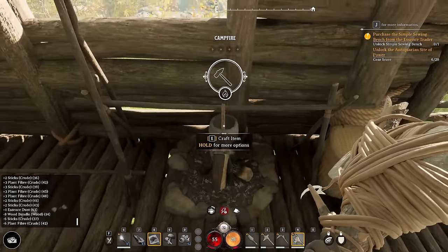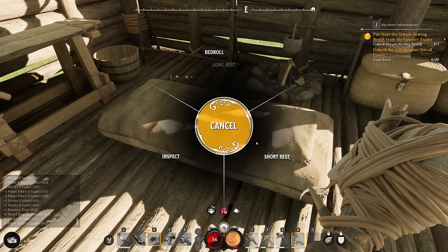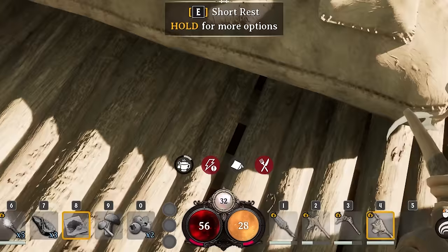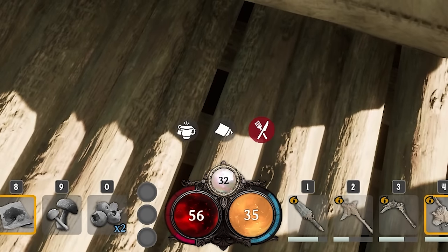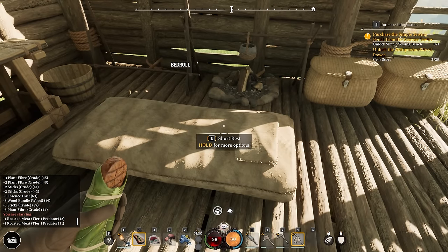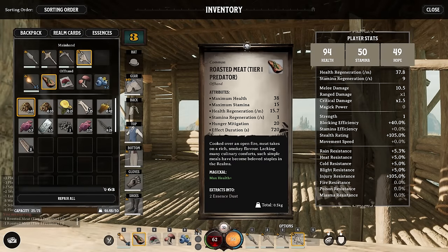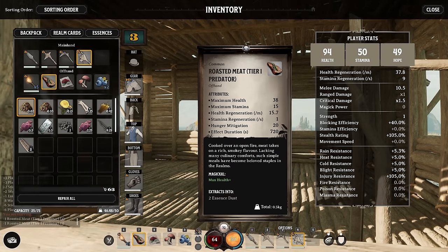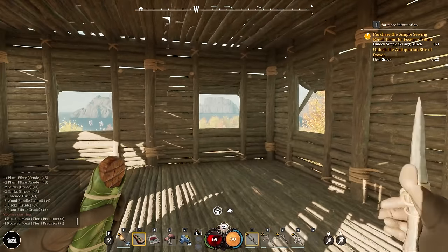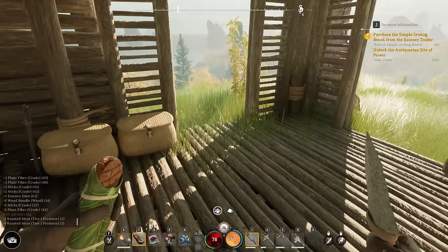Our character needs to eat and rest. If I hold E, I can choose short rest or long rest — you can only long rest at night, so we'll just press E for a quick rest: boom, that meter fills up and goes blue. Now we can eat to fix the hunger problem. Because we ate, our max stamina went up — hovering over the gauge shows max health and max stamina both went up from eating roasted meat. So remember, each type of meat comes with its own buff — some are better than others, and buffs that increase stamina regen feel amazing especially when gathering resources.